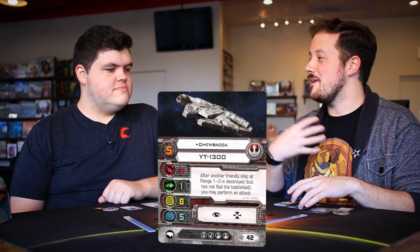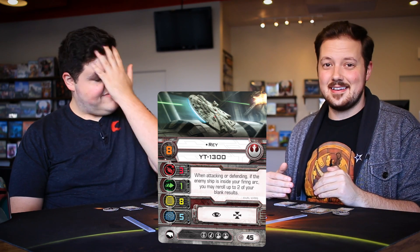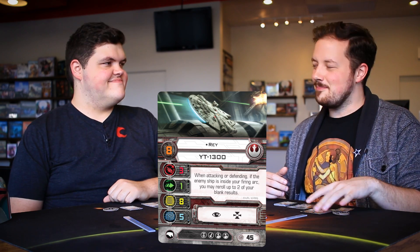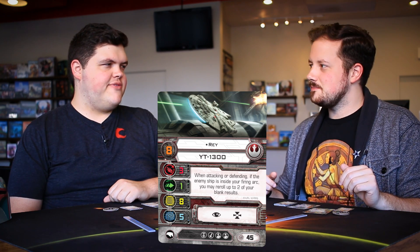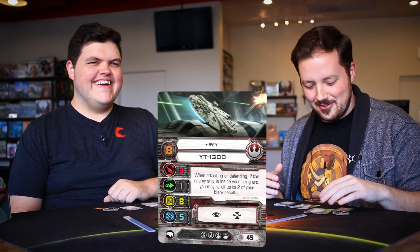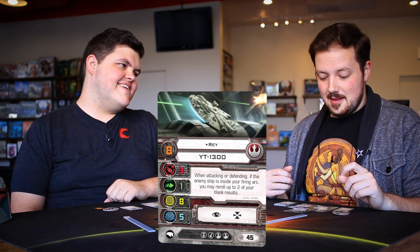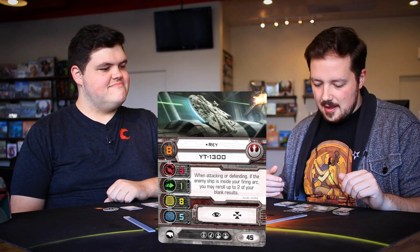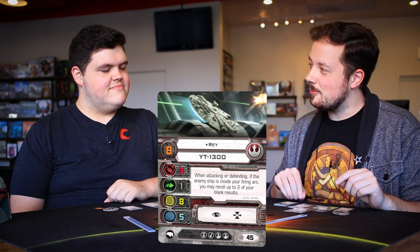Now let's get to one of the two most exciting cards for me: the Rey pilot. I had to look at this preview — I was trying to build Rey before the rest of the box was spoiled, before we had Finn. She's 45 points, three more than Chewbacca. She's at pilot skill eight, same upgrade slots.